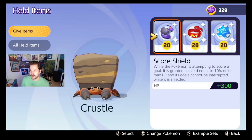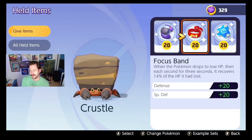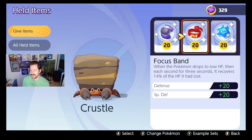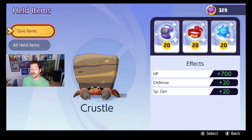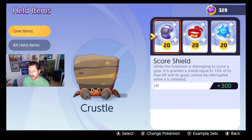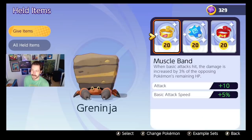Crustle: same thing — Score Shield, Focus Band, Buddy Barrier. Crustle has so much HP that it's just gross what happens with the Score Shield. It's already doing a shield, then Buddy Barrier on top — it's amazing. I know some people run Scope Lens on Crustle since its X Attack does crit, but my job as a defender is not to crit that often; it's to defend. So I like the other items.